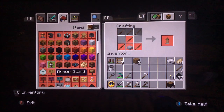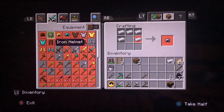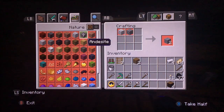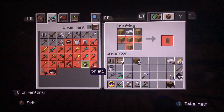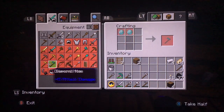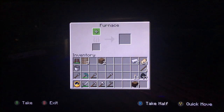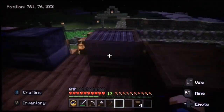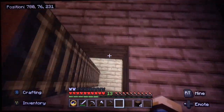An armor stand — I don't think we really need one of those. Is there anything else useful? Shield — I thought about making a shield when we went down to the city, but then I read that the sonic shriek bypasses the shield anyway, so there would have been no point. I would have figured if the shriek is good enough to get through a solid block, the shield's probably not going to deflect it.